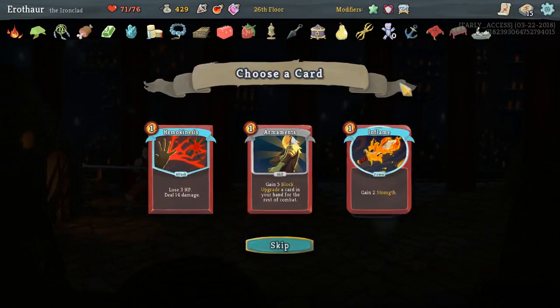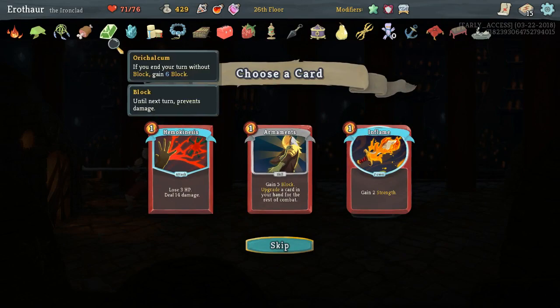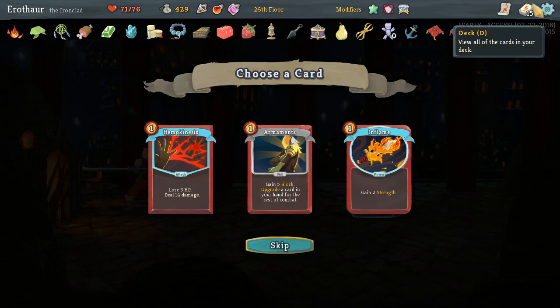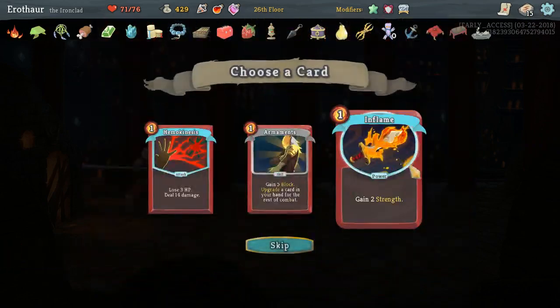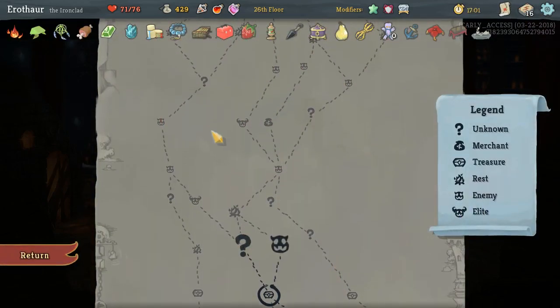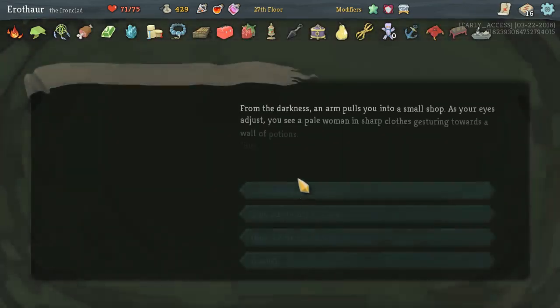Ancient T-set's great. Inflame will actually already be upgraded because of Frozen Egg, so I think that's fine to take. It's also a power, so it won't be around forever.